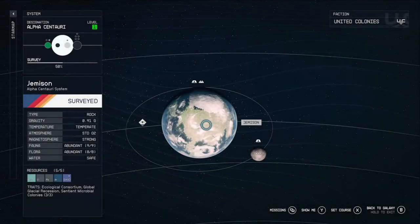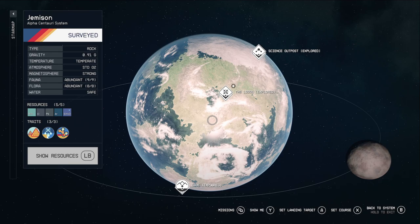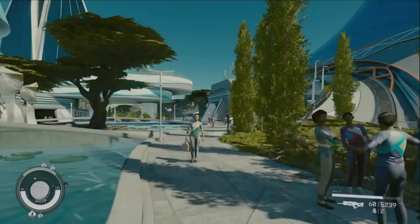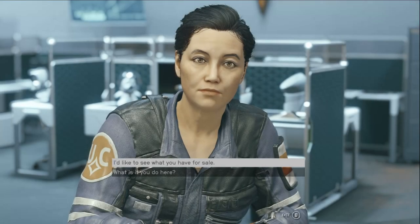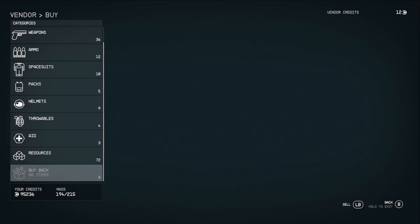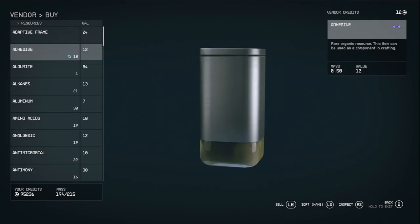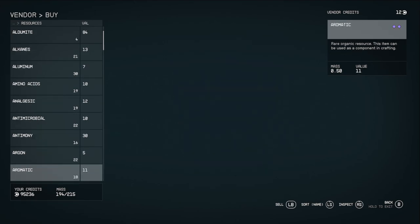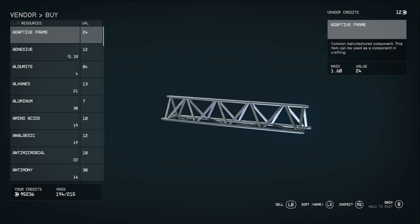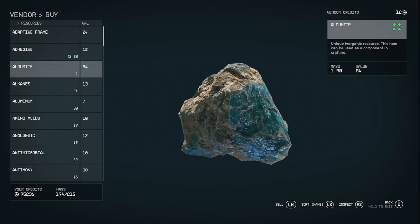But before you even get to placing the outpost, I'm going to recommend going to Jemison, going to New Atlantis and going to the commercial district to start stocking up on resources. On your way to the UC Distribution Center, keep in mind there are certain resources you want to collect. A lot of the resources sold here are going to be utilized in outpost building and different mods research. I'm going to put a list of resources to the side to get people started.